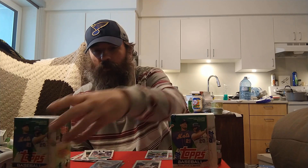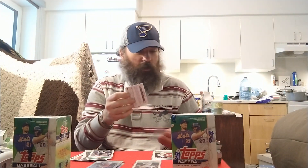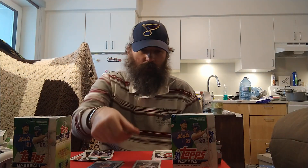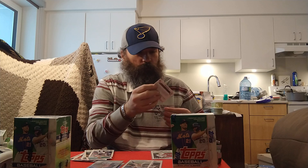Not too bad — a gold rookie, will take it. It's a pitcher but still a gold rookie. That is the hit of the box so far, finishing with Stars of MLB Alec Thomas. Sleeving up the rookies and inserts. Hopefully we can find a better parallel but as of right now the Elder is the number one leader. Got a Pena rookie and a rookie debut so far — CJ Abrams, Lodolo behind the J-Rod. Now we're caught up.